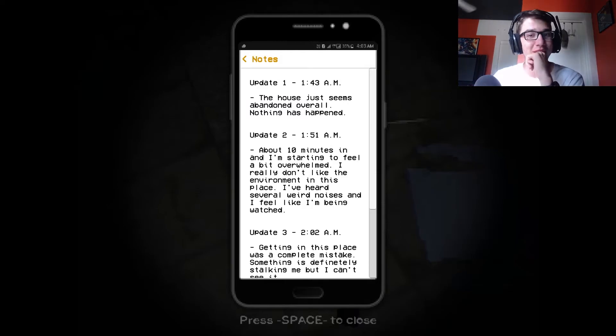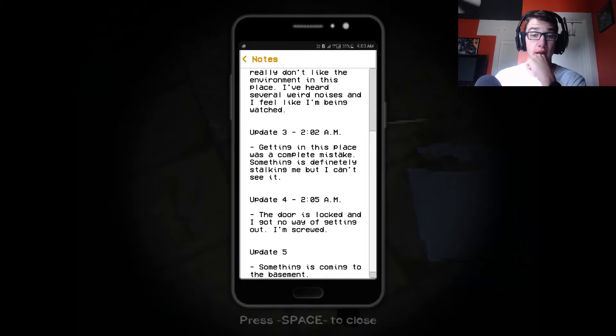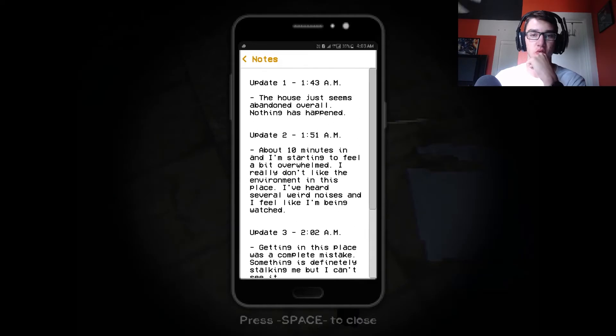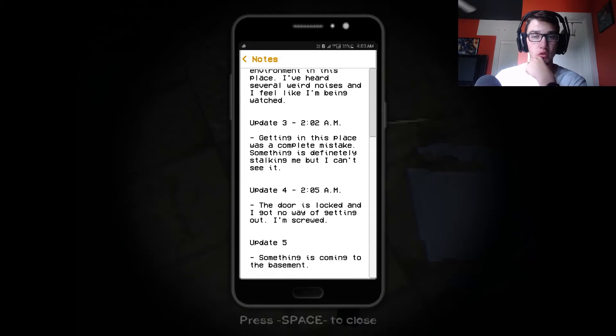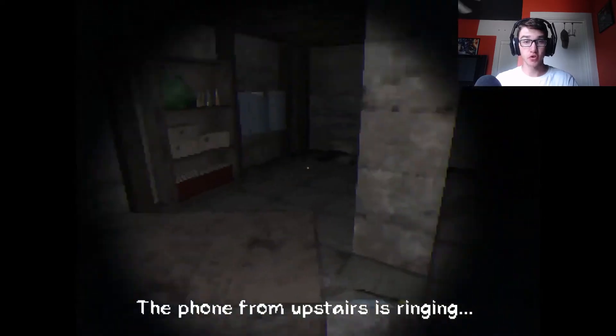The house just seems abandoned all along, nothing has happened. Something's coming to the basement - so that was the most recent one. It doesn't give me a timeline. It doesn't seem like there's been much time passed between updates. 1:51 a.m. - about 10 minutes in and I'm starting to feel a bit overwhelmed. I really don't like this environment. I've heard several real noises and I feel like I'm being watched. 2:02 a.m. - getting into this place was a complete mistake. Something's definitely staring at me but I can't see it. Doors locked and I got no way of getting out. I'm screwed. Something is coming into the basement. The phone from upstairs is ringing. Oh yeah, I'm tracking.